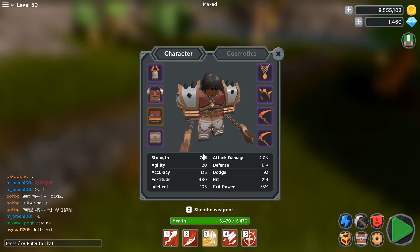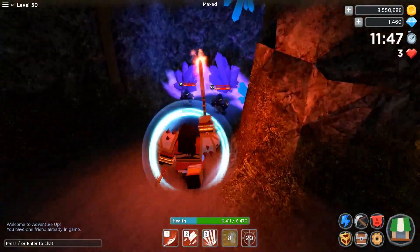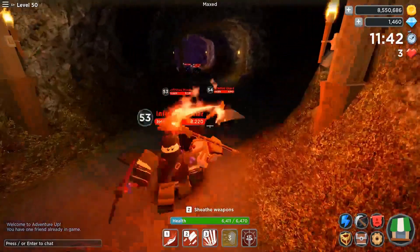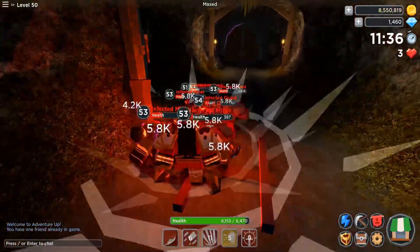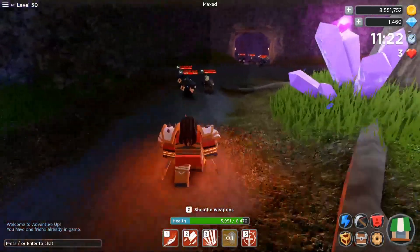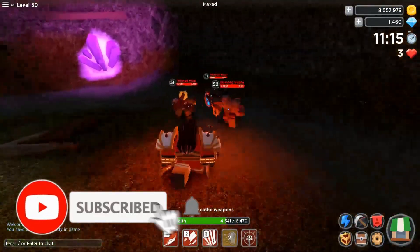As you can see guys, if you have seen me on one of my streams, my strength hasn't changed that much even after the trading update came out because I kinda want to keep my intellect gems so I can continue to provide you guys some mage builds and tips in the future. I do not really have problems on any maps currently, so expect that I wouldn't have an OP character. Since I'm doing this for all of you, maybe you guys would show me how cold you are by freezing that like button and joining our snow squad by smashing that subscribe button for more awesome Adventure Up videos.